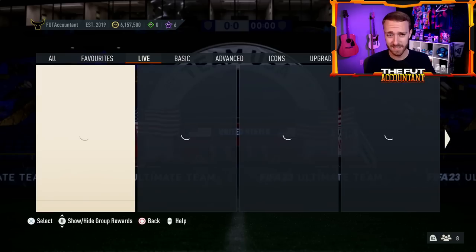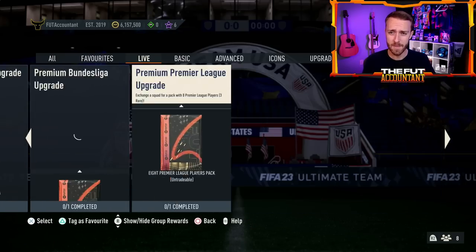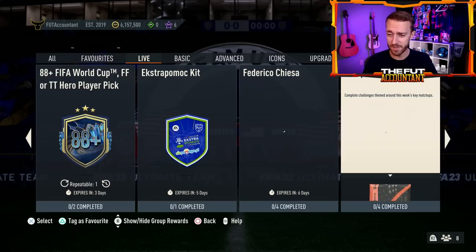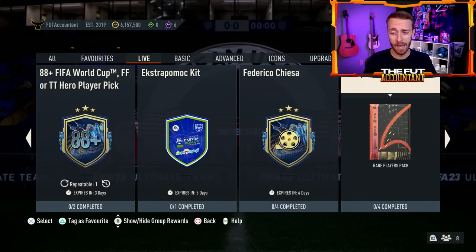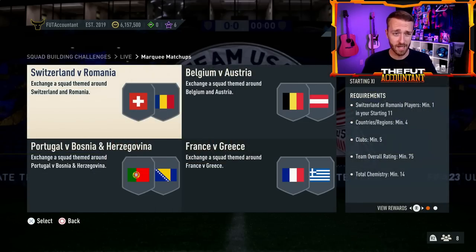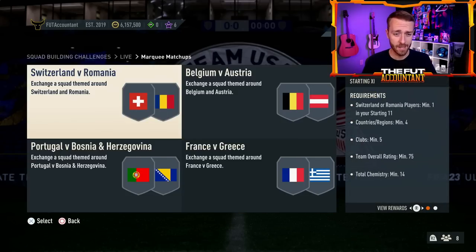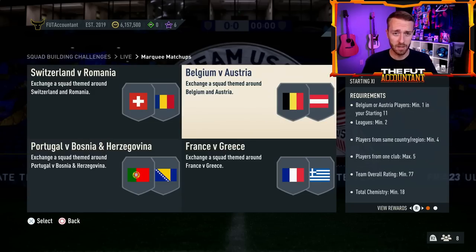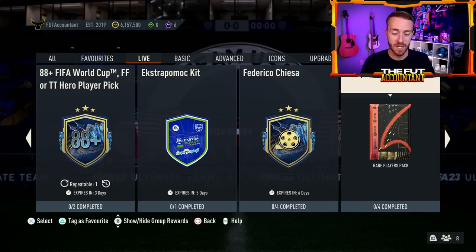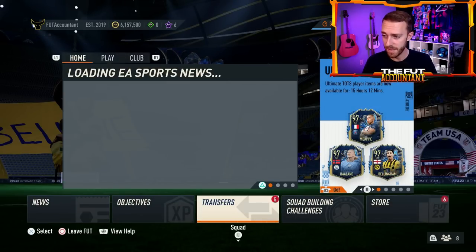The last thing about yesterday's content: Marquee Matchups actually gives out a 50k pack, and that is not a common pack we see from Marquee Matchups. A tradable 50k is a gem. If you've got some extra stuff in the club, the matchups are a bit different this week — they're nation related with Nations League and a lot of different qualifiers, all represented inside Marquee Matchups. I would try to get that done.